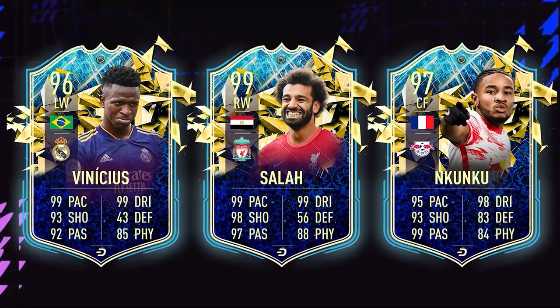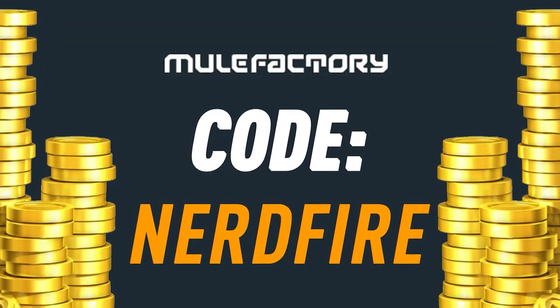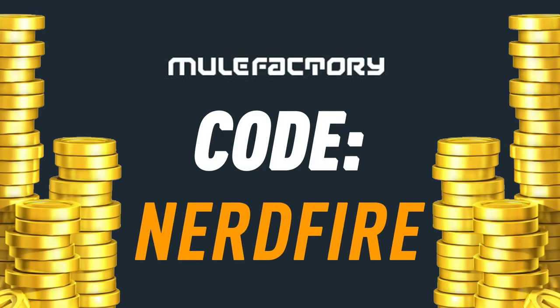Today we've got the City OTR Team in the Season guaranteed packs - let's open a load of these up and see what we can get. Are you low on coins and Team in the Season is just around the corner? Head over to mulefactory.com for the cheapest, most safe and reliable coins and use the code nerdfire at checkout for five percent off your order.